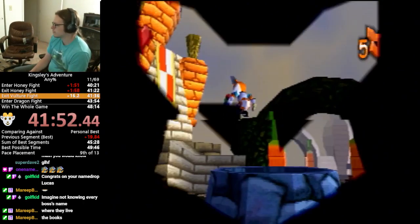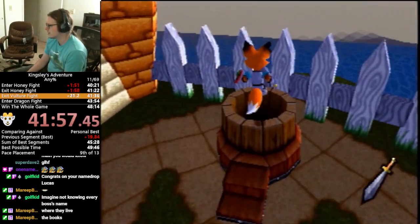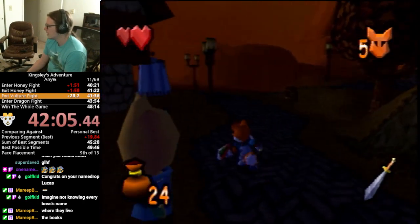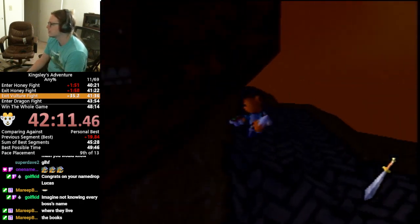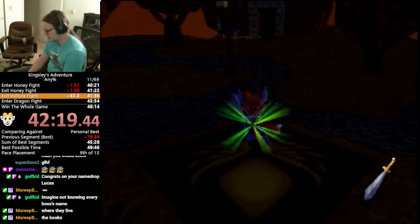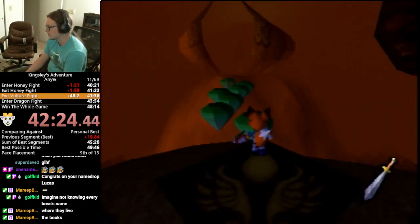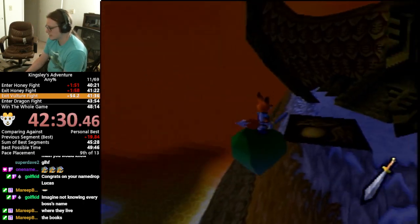Next up is, I think, by far my biggest time save that I've found for the run. The Shadow Knight for Rosary Village is a vulture, and it's supposed to be like 'oh, you got this crossbow, you're gonna fight the vulture with the crossbow.' This is the area you got the crossbow from, so it makes sense. But we're not gonna do that. I have a question for everyone: have you ever seen someone fight a bird with a sword? I think that sounds pretty exciting.